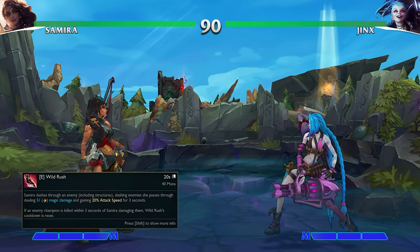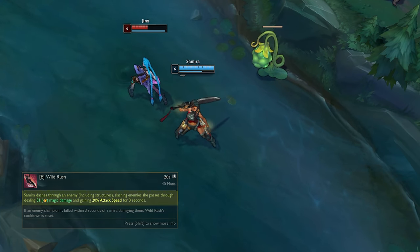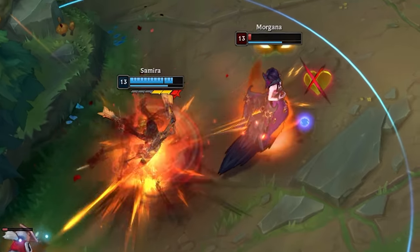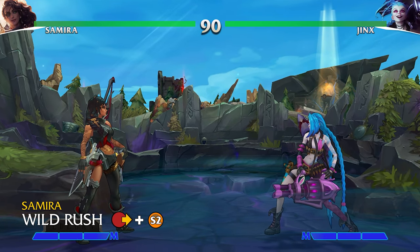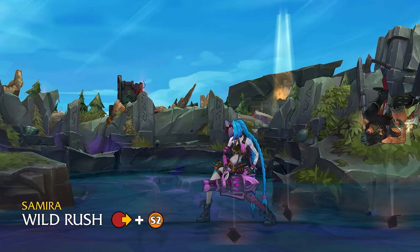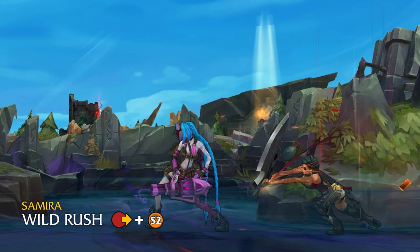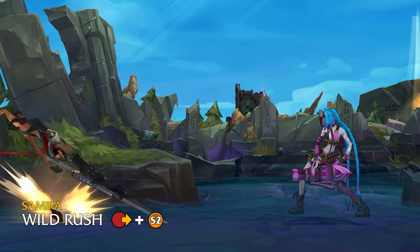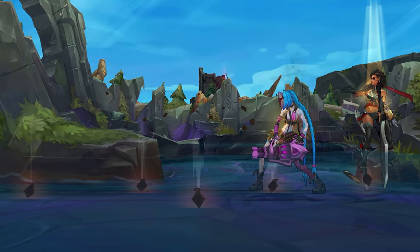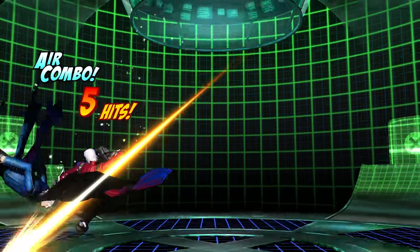Up next, her E is Wild Rush. Samira dashes through an enemy or structure, slashing enemies she passes through and gaining attack speed. This is an excellent way for Samira to close the distance and dash behind her opponents to keep up her aggression. In Project L, it could fit much the same mold of closing distance — dashing behind your opponents could hit as a cross-up attack. The base style version is the simple dash behind, the mid-style version adding more hits on connection that could be converted into another special move for more damage, and finally the S style version adding the ability she has in League to use Flare while mid-dash into Wild Rush. She can drop some explosives in her trail, adding another hit property behind Samira as she's dashing, which could knock the enemy airborne and allow for a full follow-up combo.